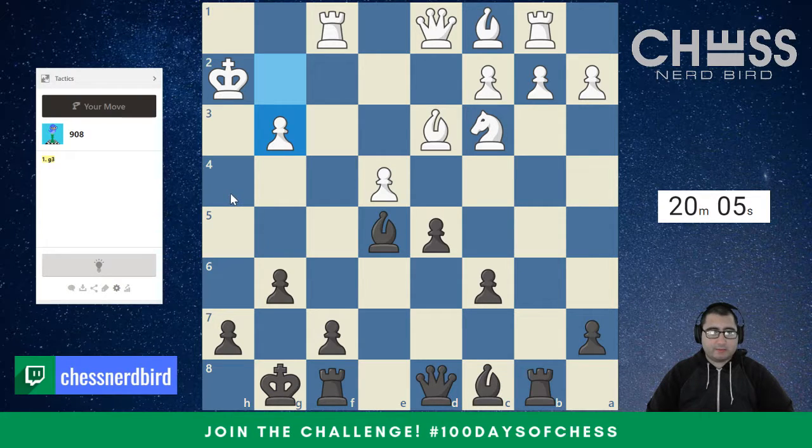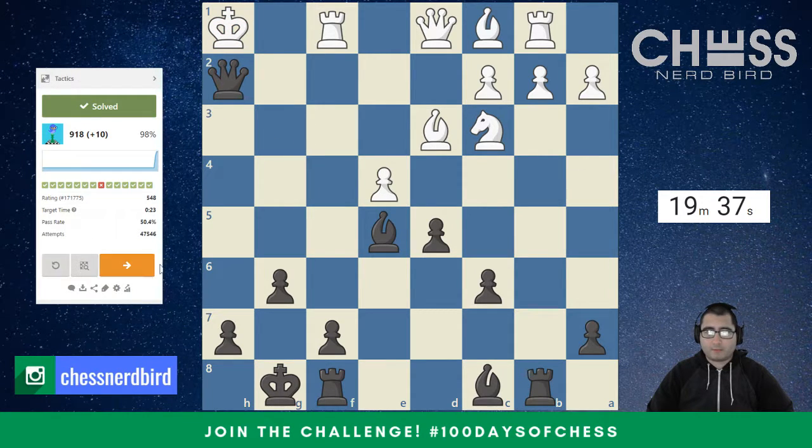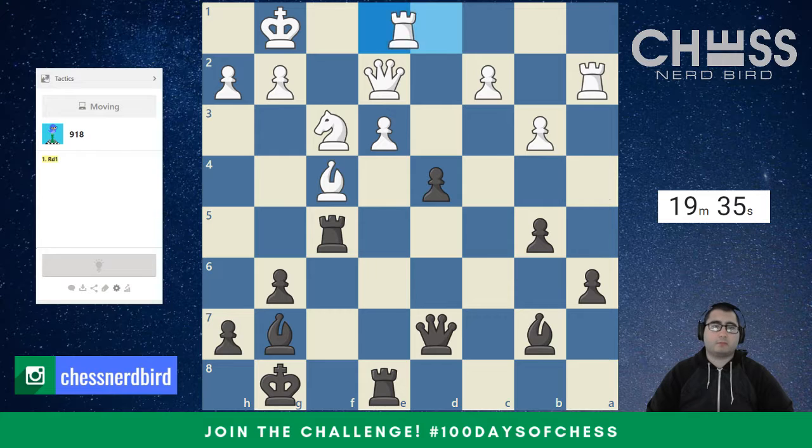Queen H4 check just immediately pops out because the pawn was pinned to the king. So Queen H4 check, the king backs up and then we check. The king moves over, I think we check again, and then we checkmate. Looks good. There we go — we are on a roll.